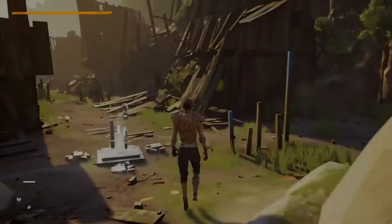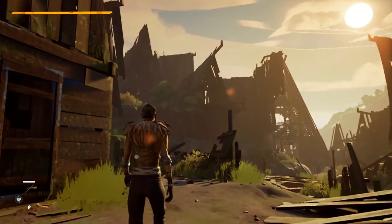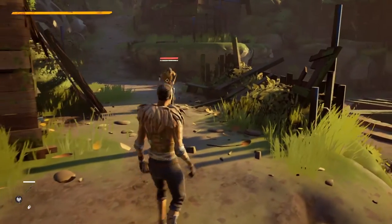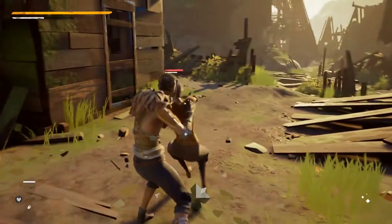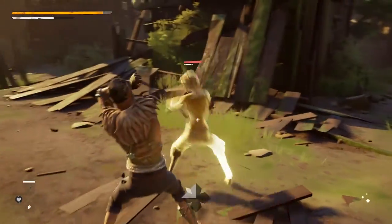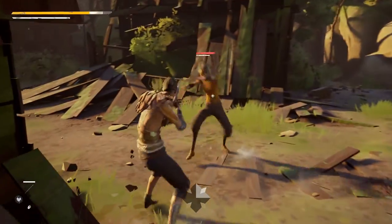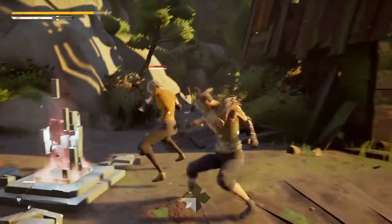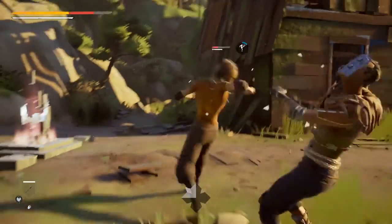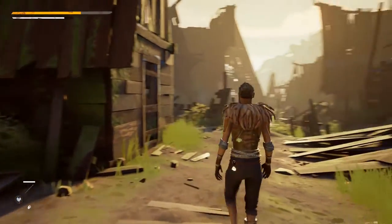We're going to focus now on the attack learning system, which is the core of how you will create your characters in Absolver. As you explore the game world, you'll meet other enemies, whether they're NPCs or players. When you fight somebody and they attack you with an attack you don't know, you will learn that attack progressively. Here I'm using the Absorb ability, which allows me to avoid being stunned or pushed back by an attack, letting me counter-attack right away. I do receive damage, but if I counter-attack my damage is mitigated. And when I use my special ability on an attack, I learn it faster — I can see that I've learned a bit out of six attacks.